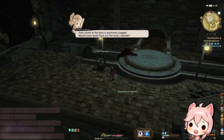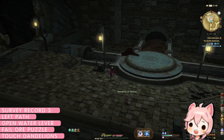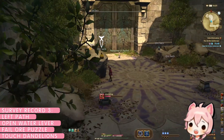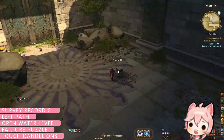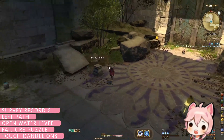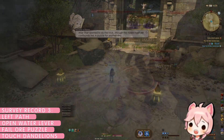For survey record three, 'A Spot in the Sunlight,' we will begin by pushing the water lever like we did for record one. Once you reach the room with the ore sac puzzle, place any two sacs on the pedestals, but make sure they aren't the same sacs we used for records one and two. The door in front of you should open, and Nanamo will comment on how she didn't understand the riddle. Head through the door and clear out the enemies.